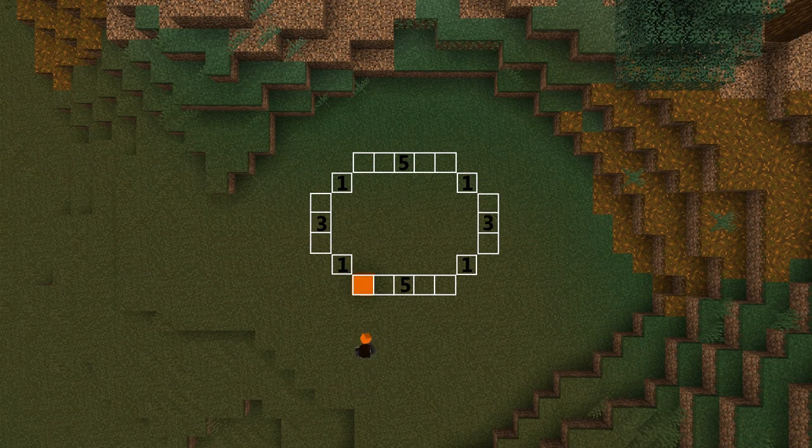The first layer is shaped like an oval. Start at the front and make it five blocks wide. Add a diagonal block to each end and make the sides three blocks long. Add two more diagonal blocks and add the back.